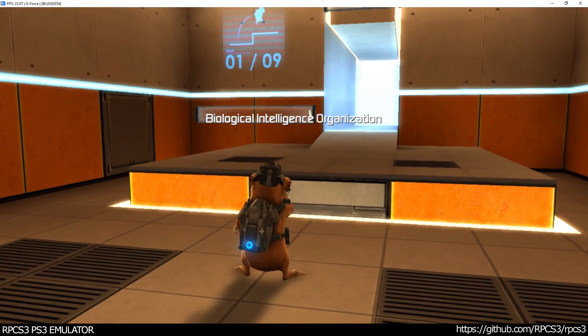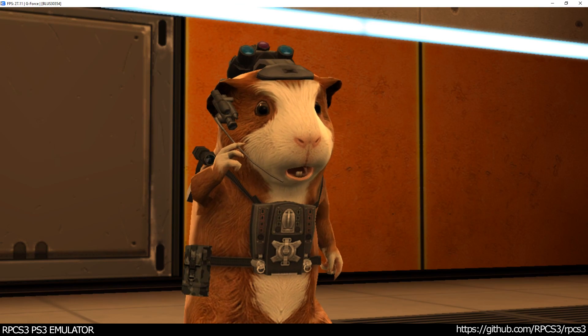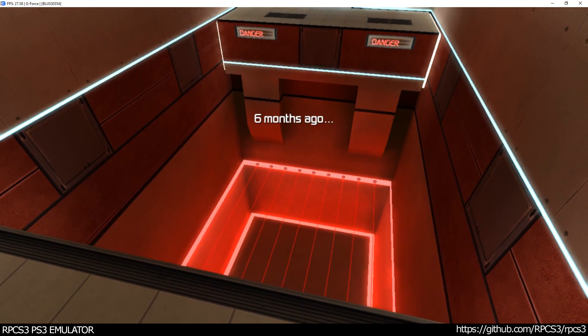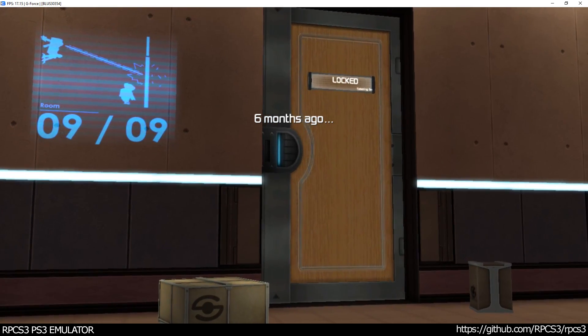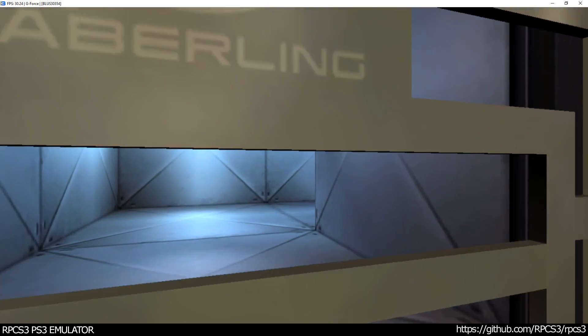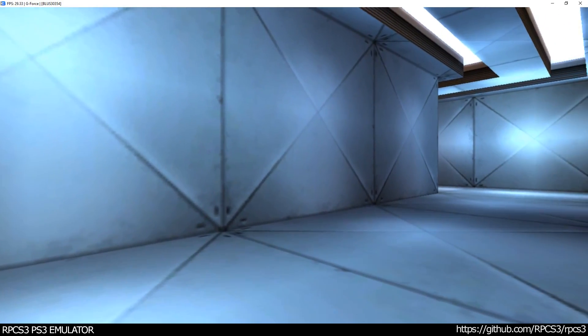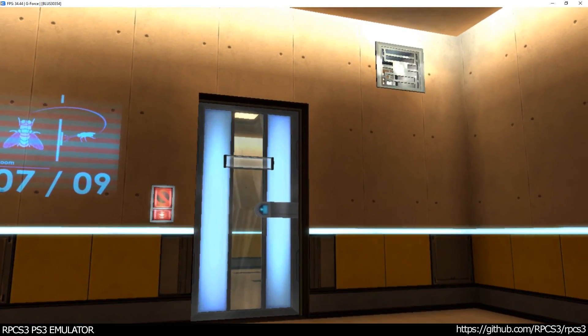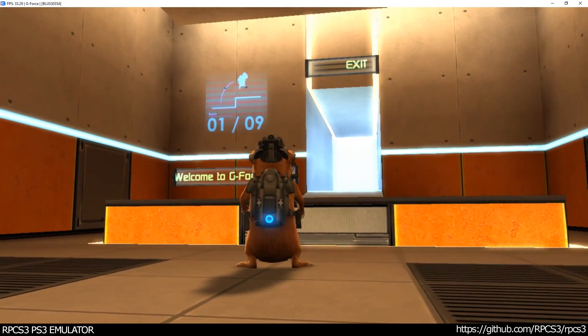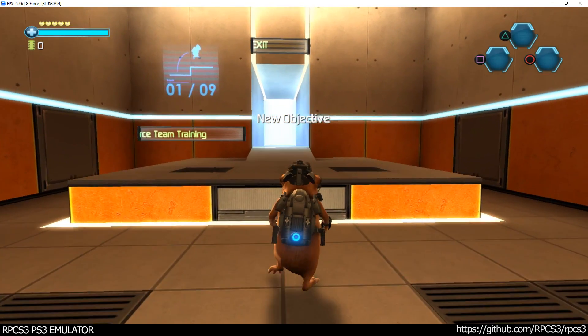Com check. Agent Darwin, do you read me? Reading you loud and clear, Ben. Excellent. Let's begin. I'll be monitoring you throughout this training session, but your PDA will provide you with all the information you'll need. When you're in the field, it will be a vital piece of your mission equipment. When you're ready, head through the exit door to begin.